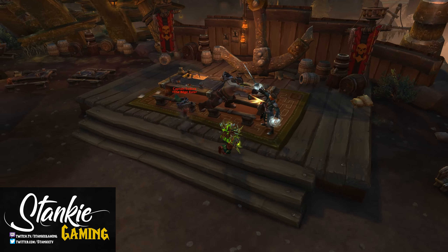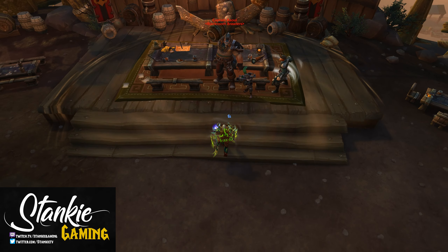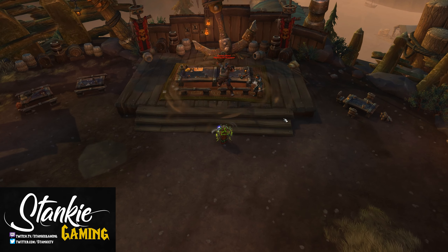Make sure to interrupt the Knuckle Duster's Bellowing Roar as well. Lastly, the Scrappers will fixate random players — stun, knock, etc. to keep them away.